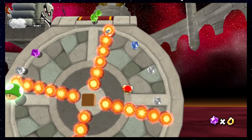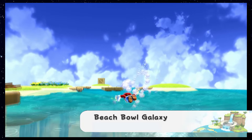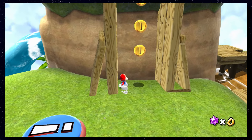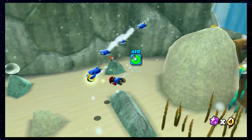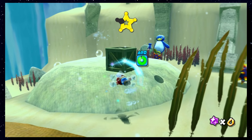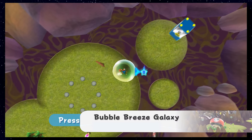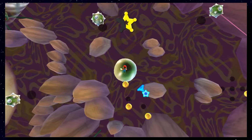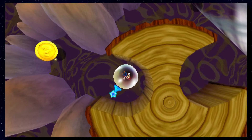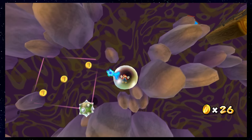Bowser's Star Reactor is a pretty easy stage and only features one section with tons of Star Bits — thankfully you can move around those and clear this stage without too much trouble. The Beach Bowl Galaxy is one of the easiest for this challenge. Basically you always need to swim underwater to retrieve a shell, star piece, or whatever, and all three stars can be obtained in no time. I was actually afraid of the Bubble Breeze Galaxy because it's a level where you move Mario around by using the Star Pointer, but there are no Star Bits on the way. Just make sure to avoid those big question mark coins, and you'll be good.